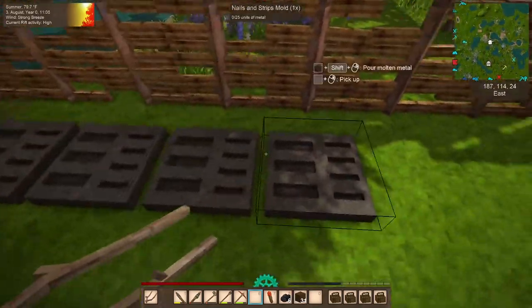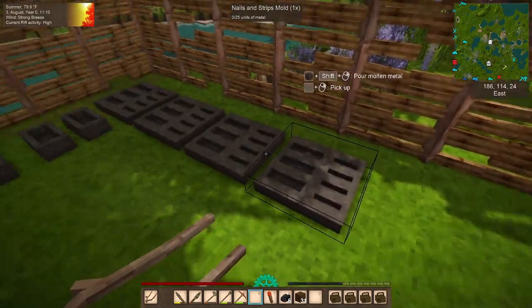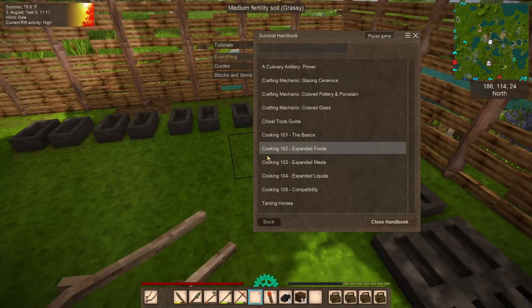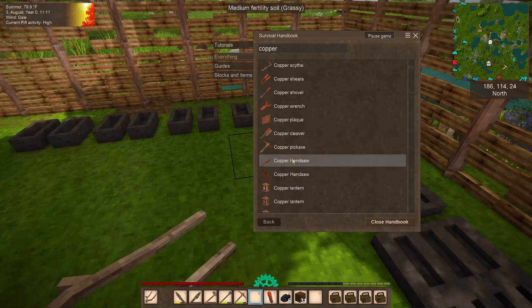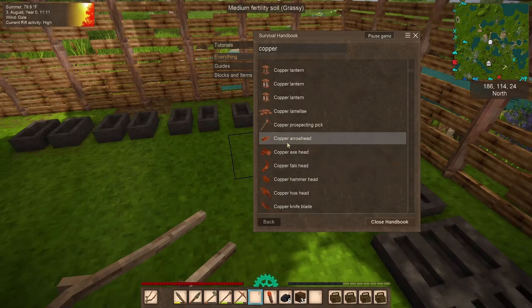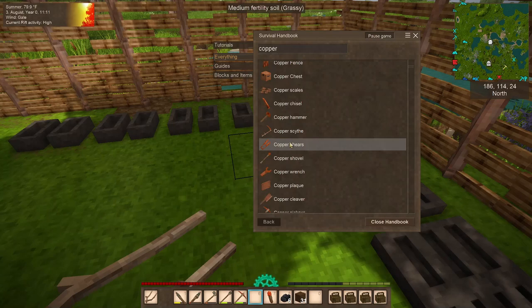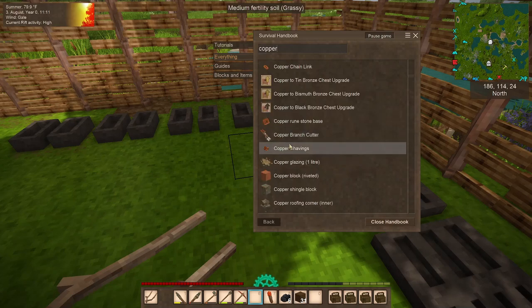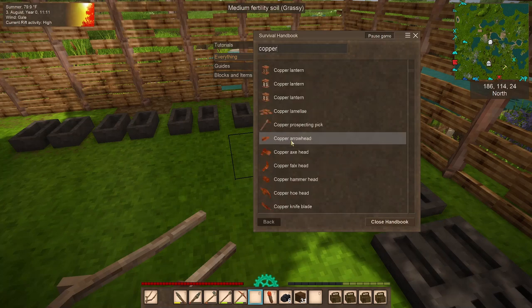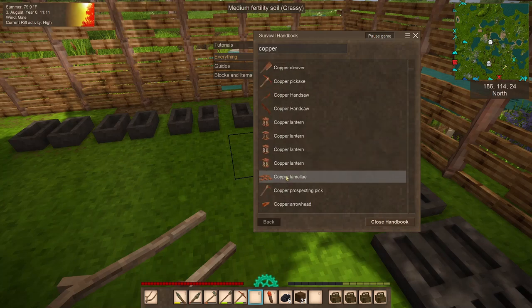Why did I make the strips mold and nails mold? Well guess what - this is going to get us planks. Copper strips makes... let's see... copper - where is it? Copper bits, copper ingot, copper plate. I'm just not seeing it.